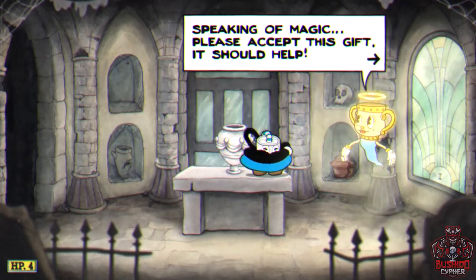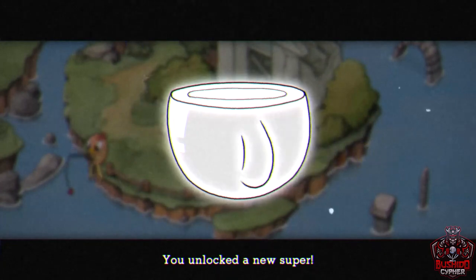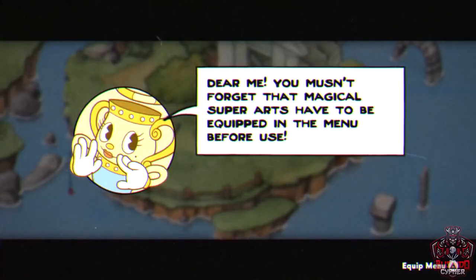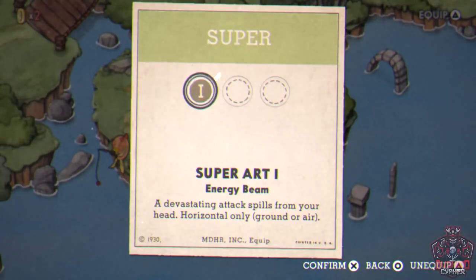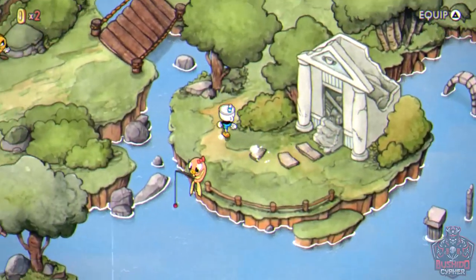After clearing the Mausoleum you unlock Super One — one of the best supers in the game as it increases your damage. Immediately press triangle and equip it in the super slot.